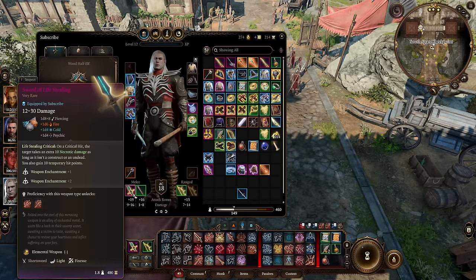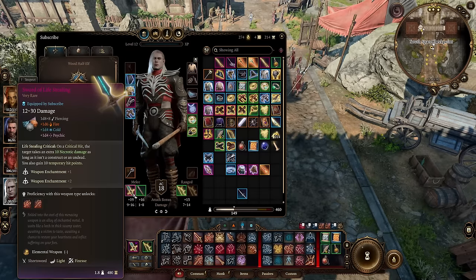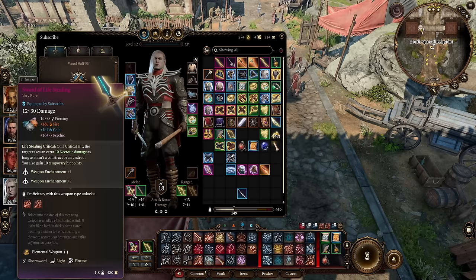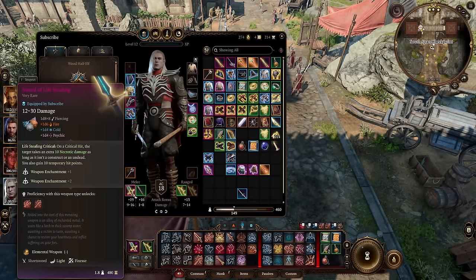This is great because on crit you do plus 10 necrotic damage, and because we are part Assassin we get those auto crits, so it's automatically another plus 10 necrotic. Plus you get the extra 1d8 damage as well.